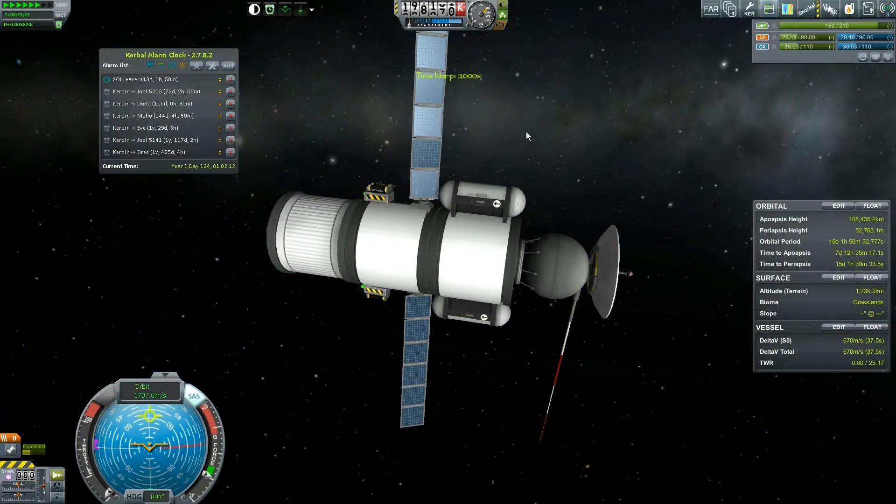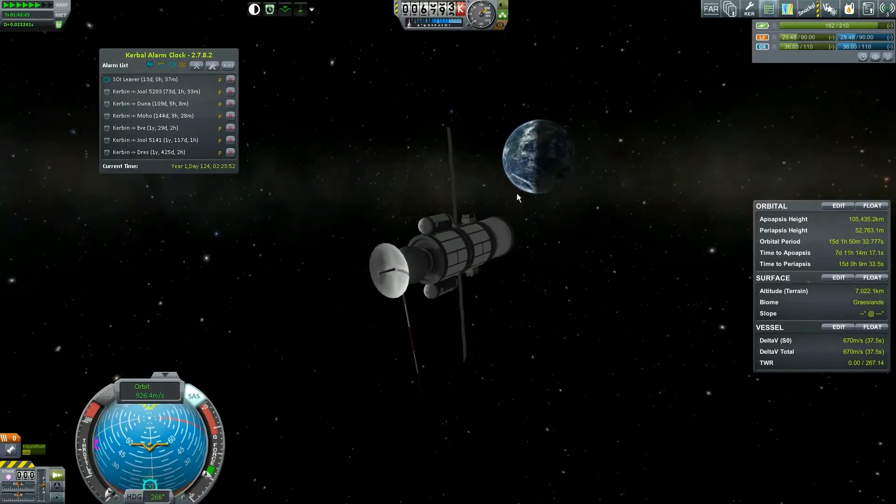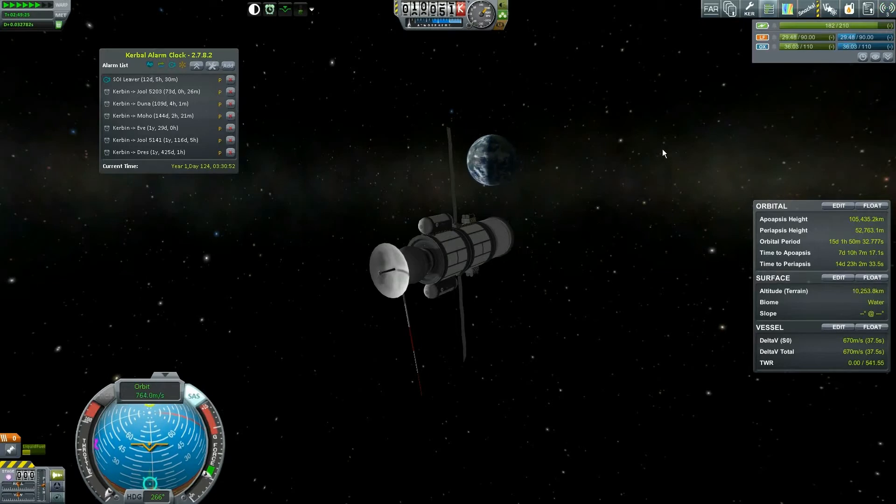If I have to take two readings from extra-Kerbin space, I will — I keep calling that extra-solar space. There goes the Mun — see you later. There's Minmus off in the distance.